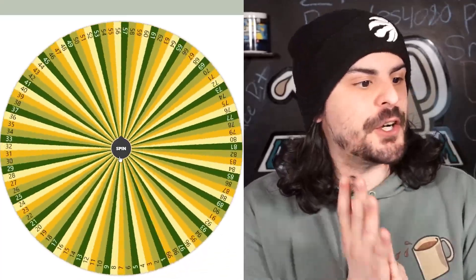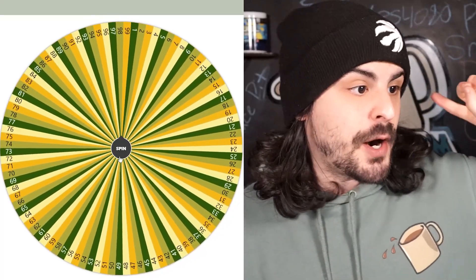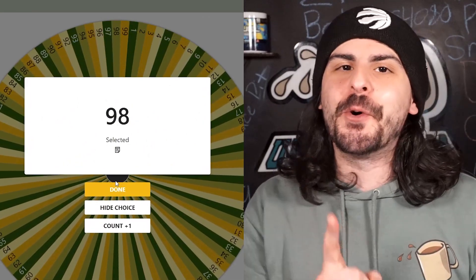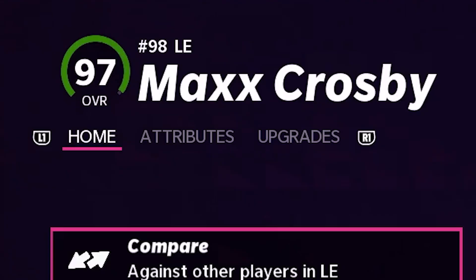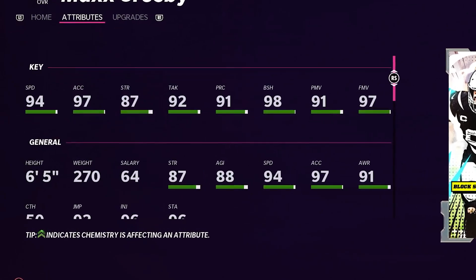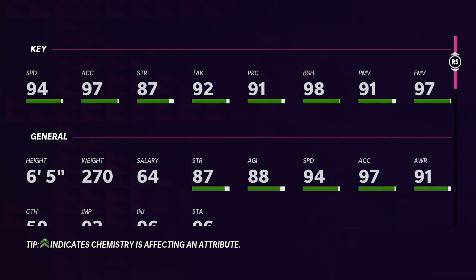Let's jump into the wheel spin and see who our first player will be. Our first jersey number is going to be number 98. I have an idea of who I want to add. Max Crosby as the number 98 player on our team — left end, definitely going to help with our defense. 94 speed, pass rushing is not bad, finesse moves are also good. This is a really great add for our team.